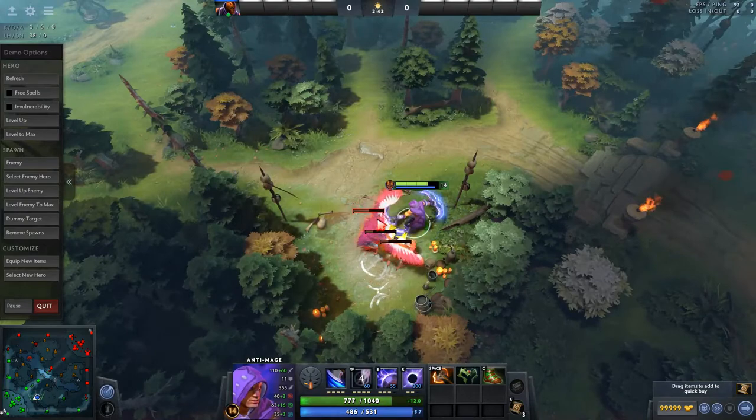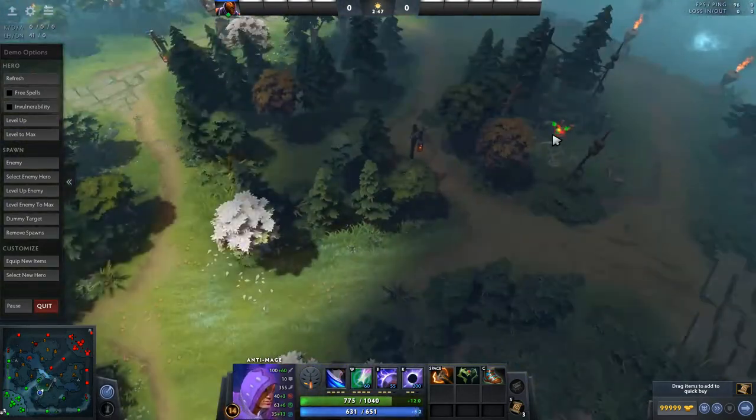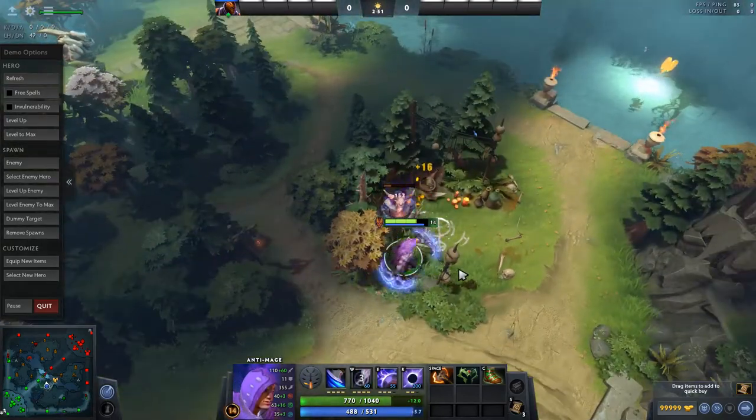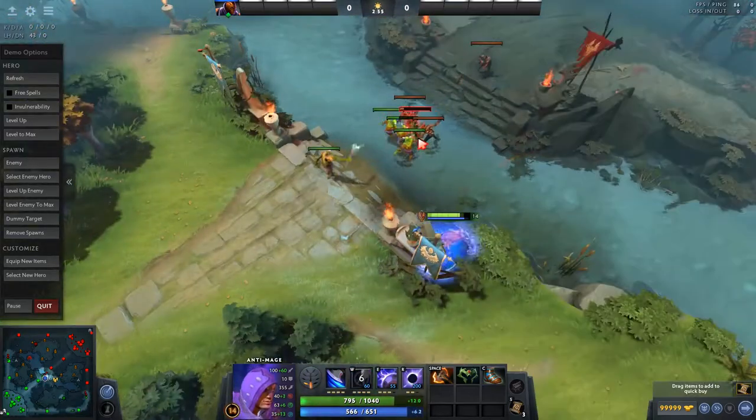Knowing where to position yourself in lane is key so that you won't end up dead. You'll need to know the capabilities of your own hero, your supports, and the enemy's heroes. Some lanes will end up being harder than others — that's when you'll need to decide to retreat to the jungle. Other times you might want to be overly aggressive, pushing and taking the tower early on.